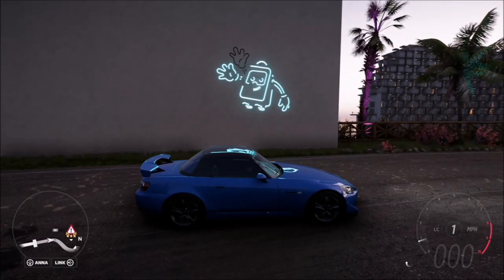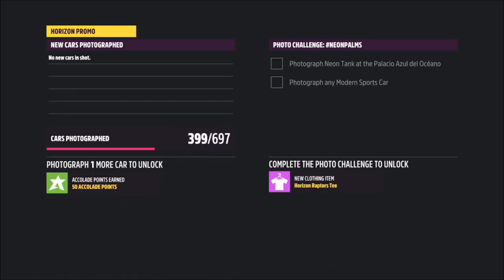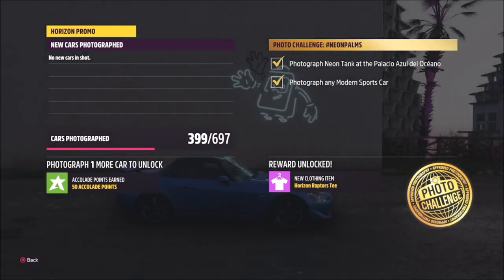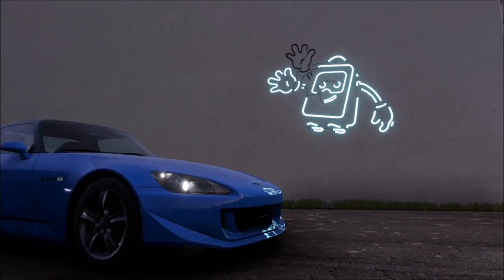You can't miss it — it's just at the end of the drift zone. Once you're there, bring up the camera and take a photo. It will pop up with two tick boxes: one saying you've taken the photograph in the correct location, and one saying you've used a modern sports car. And that is this week's photo challenge complete — nice and easy.